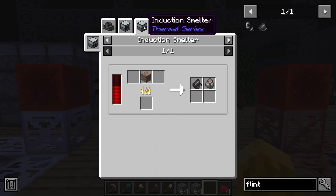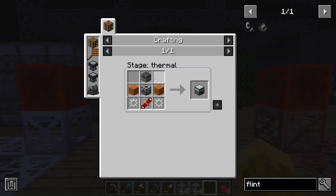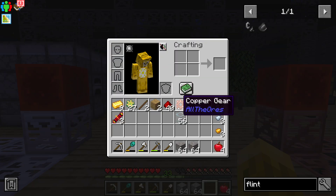And it's only a 10% chance. Does the induction smelter take flint? It might not take flint. That could be our saving grace here. Invar gears, blast furnace — let's try this. So a glass furnace — we're going to need a normal furnace.